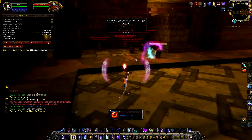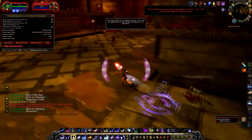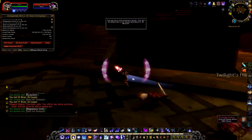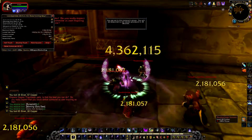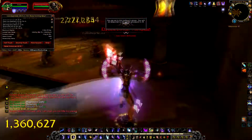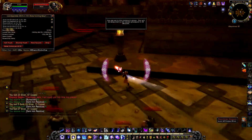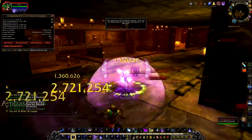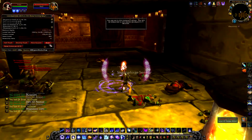Just pull the group on the left here, and kill all the adds on the right side of the room, then move to the left. Let's just kill these last few guys here. And that's how you speedrun Blackrock Depths.